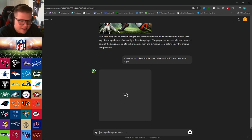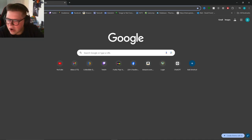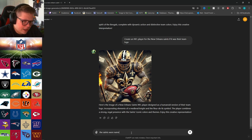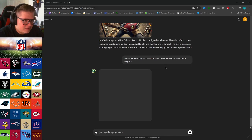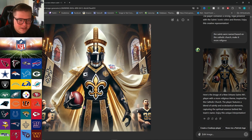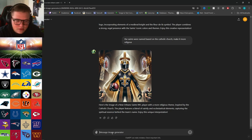What about the Saints? This could be disgusting — I'm excited. It could be an angel, a priest, I don't know. I did not expect that — it's a saint, a medieval knight. New Orleans Roman Catholic Church saints — the Saints were named based on the Catholic church. Make it more religious, like not a medieval knight — give me like an angel. Okay, hold on, we're cooking. It's a player with a robe on. I'm sorry Saints fans — this is what you got, a guy with a pope hat.